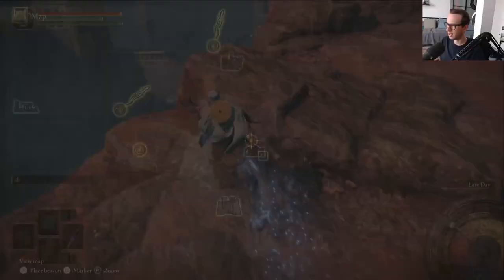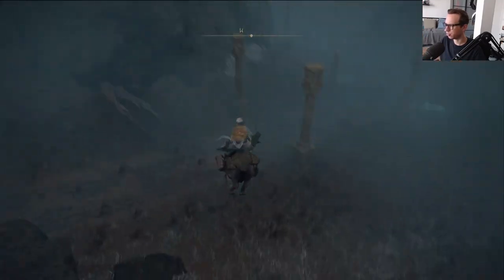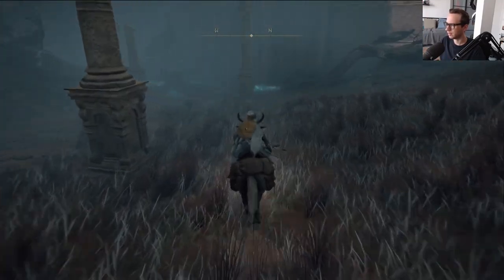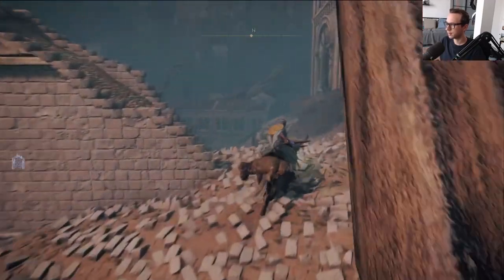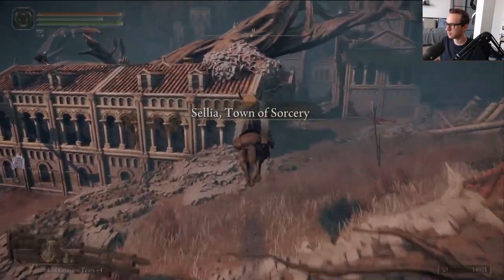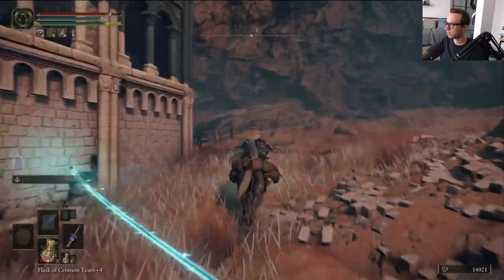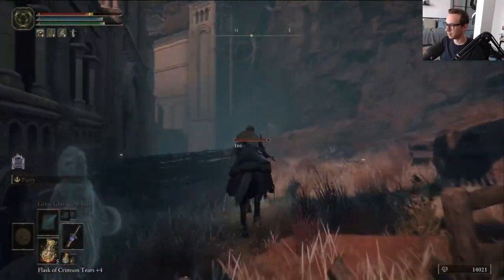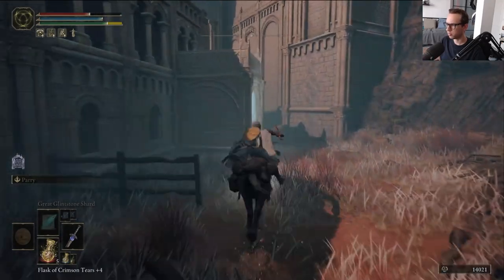So the question is, I think you can just walk through Caelid, right? You don't need to do that unlocking thing to get to that cliff. It's been a while. This area is annoying though, because there's so many enemies spamming stuff at you.